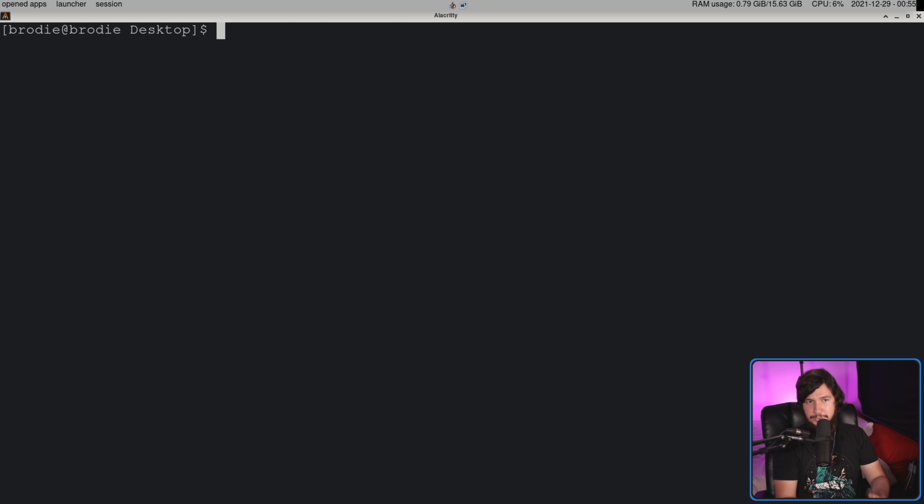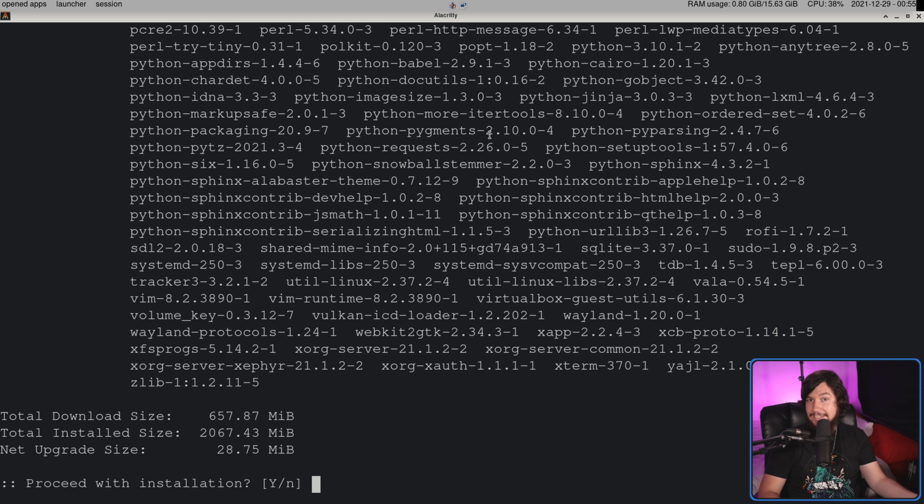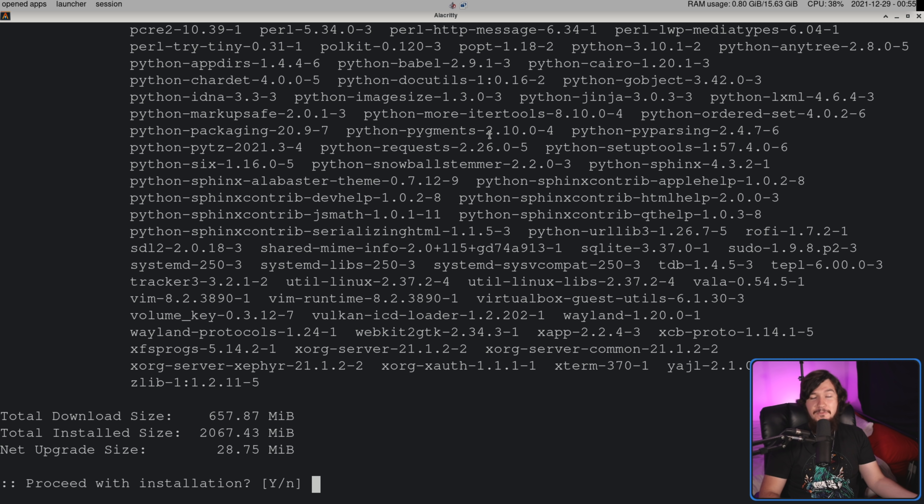Considering its intention is to be such a simple program, there's really not much you can do with it — not much relative to Doas. So if we run rdo, and let's say I want to run pacman -Syu, for example, it's going to ask me for my password, and it does the thing. It's functioning, it does its job, and it does its job fairly quickly as well.